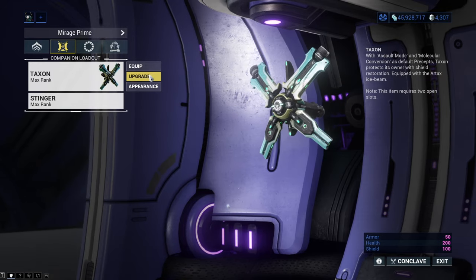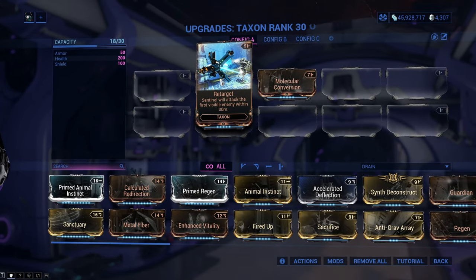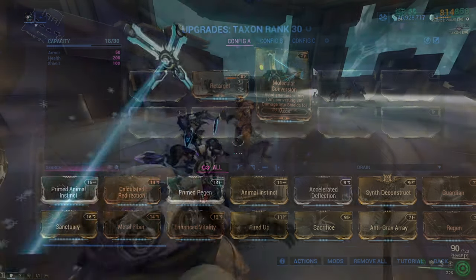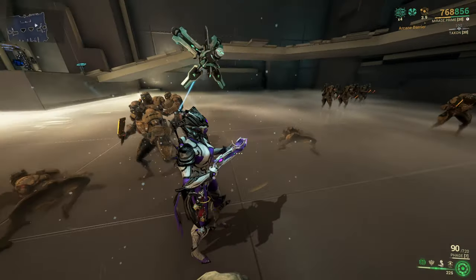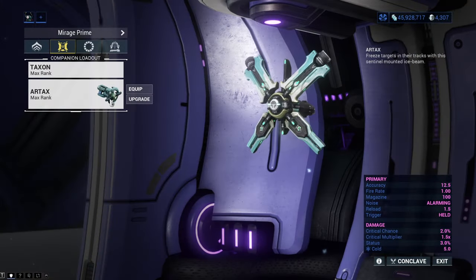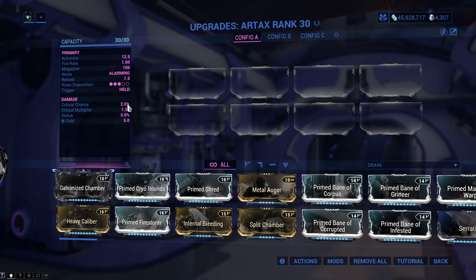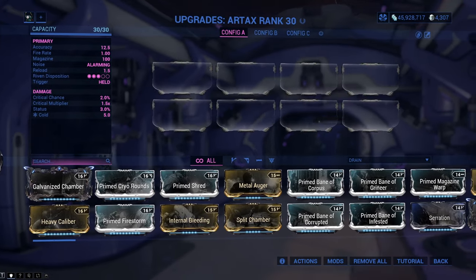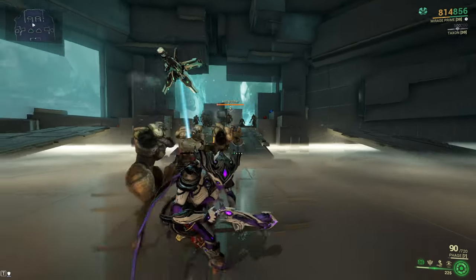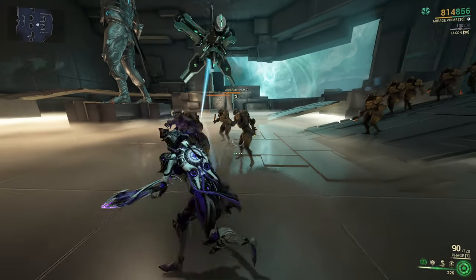Taxon is the first sentinel you can get. The two mods it comes with are Retarget, which allows your sentinel to attack, and Molecular Conversion, which will occasionally give your Warframe 200 shields after your sentinel attacks an enemy. The weapon it comes with is called Artax, which is nice to use since it shoots a beam that will slow down enemies. You can mod it to deal any other status type, which is great if you want a sentinel that applies a bunch of status effects.